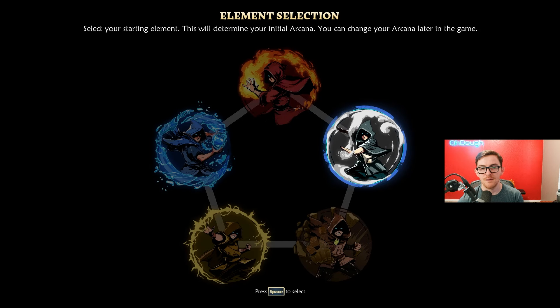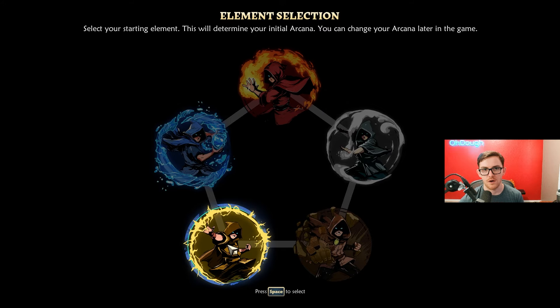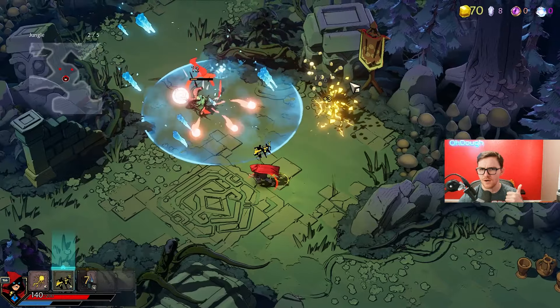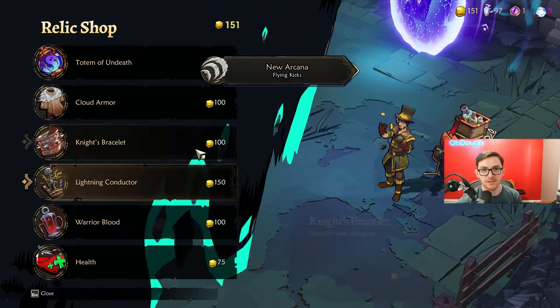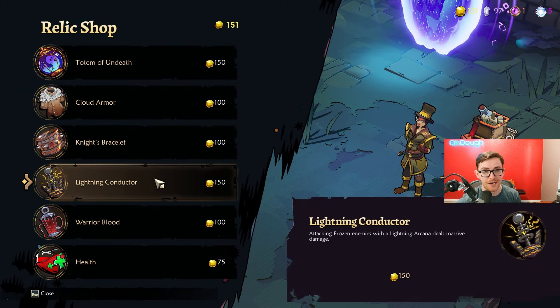Within the first few moments of the game you can choose your element: fire, wind, earth, electric, or water. I chose electric, and these are my abilities — two are electric and one is water or ice. I believe the reason for getting a water spell is because electric and water have a synergy: if you electrocute a frozen enemy, they take massive arcana damage.